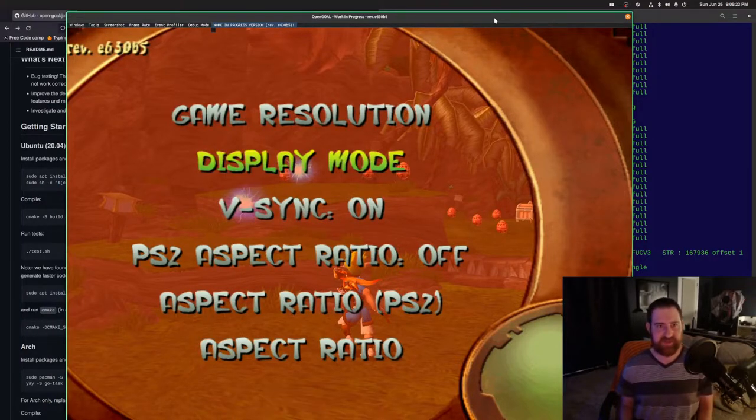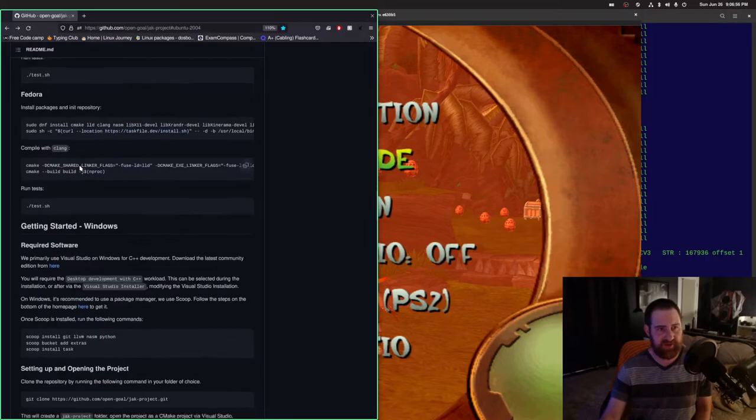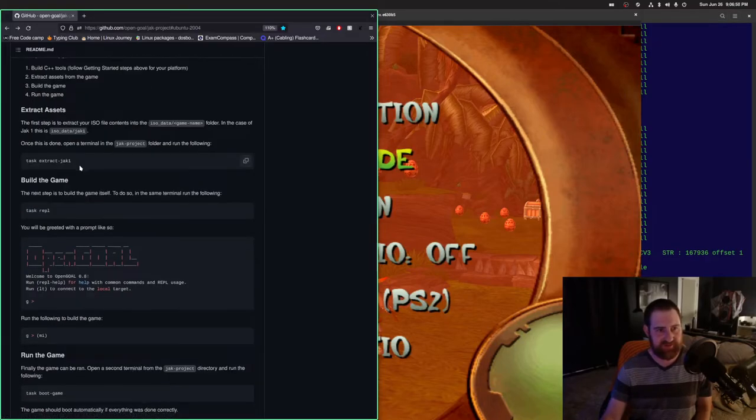At first I was thinking maybe it could work on any PS2 game, or at least eventually get to the point where we can decompile every PS2 game. But it looks like it's only going to work on Naughty Dog games — more specifically the Jak games, which is basically what they made during that time period. So I'm not going to go through the whole game here because I'll just do that as a separate video — I don't really have time to do all that at the moment.